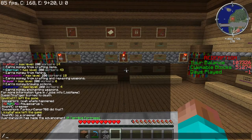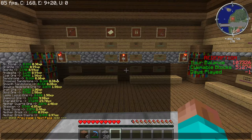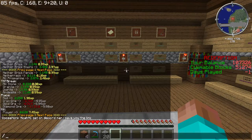Moving on from there, we've got slash jobs info and then the job name. So let's say miner, and that's going to show you the same information that you got from right-clicking on the info sign. That way, like I said, you can actually get that from wherever you are, anywhere in the world.